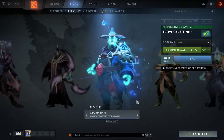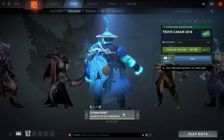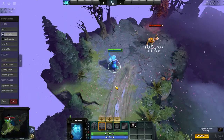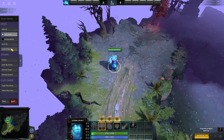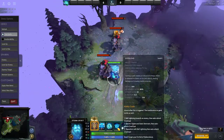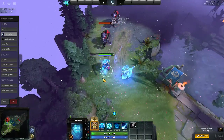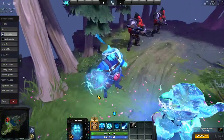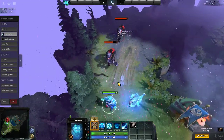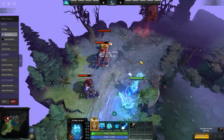Next up we're looking at Storm Spirit's Mandate of the Stormborne — a shoulder piece as well as a cape on the back — a very cool effect that changes the Overload ability. Overload is his passive that pops whenever he casts a spell. He looks like he's actually holding a blob of pure energy, and when he throws it, it has a much more visible particle area around the target that's hit. Really cool.